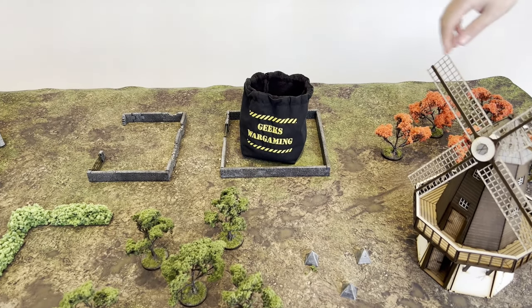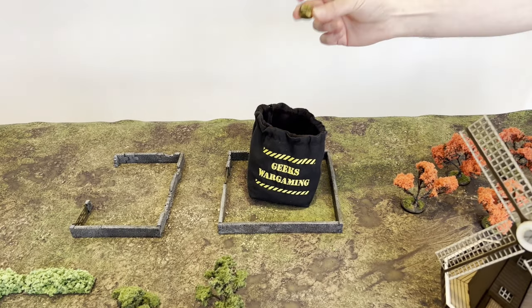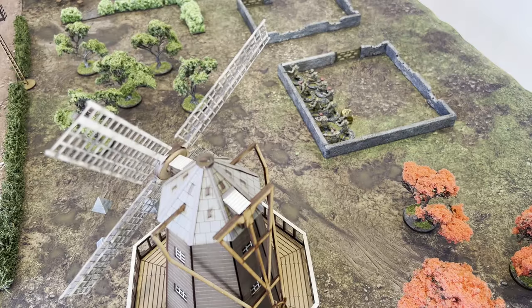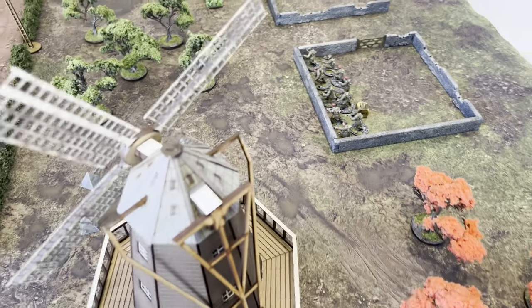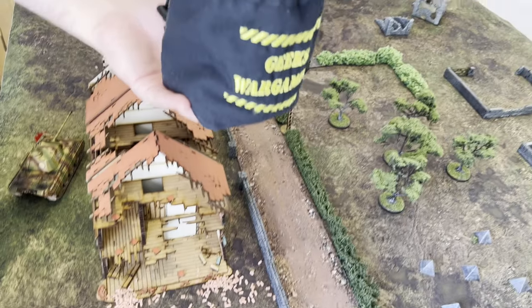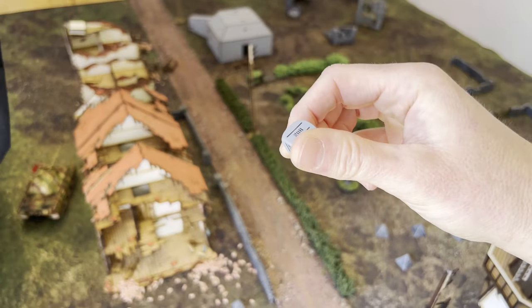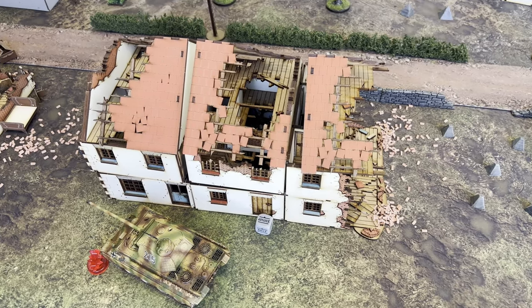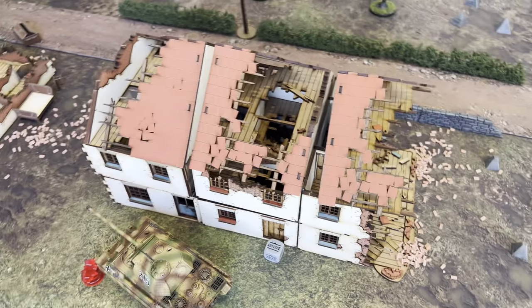Here we go — first pick out of the dice bag and Robin is going first. It's a British dice — the first British unit is on the battlefield. I've advanced them up and they are now nicely protected by hard cover with that wall. Second dice out of the bag is a German dice. Robin has moved his lieutenant onto the battlefield and into that middle objective building.